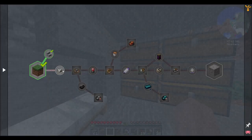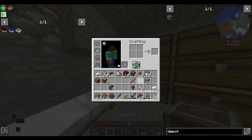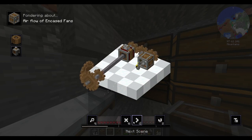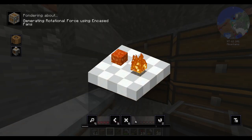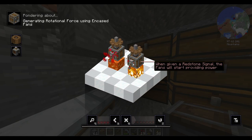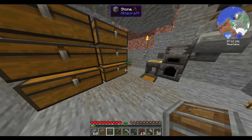Now we could get started with this, but let's first try to set up processing items and generating rotational force. So you need a redstone signal — that's pretty easy to do.